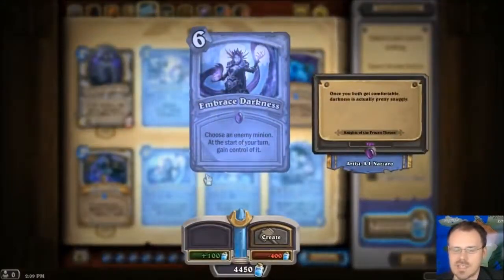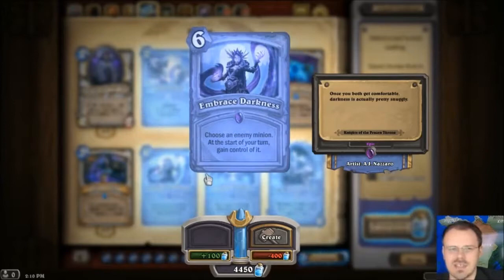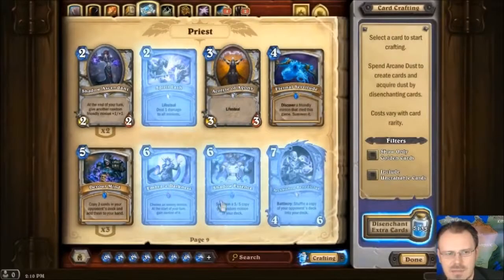Embrace Darkness — no, this doesn't turn you into a Warlock. For 6 mana, you choose an enemy minion. Then at the start of your turn, gain control of it. So this is like Mind Control combined with Corruption — really weird, and I'm not sure how good it actually is. You zap them with this, this is a spell effect that is on that minion, but your opponent still has a whole turn to do stuff with that minion. And then only at the beginning of your next turn do you gain control of it. If you had a way to freeze minions — freeze their minion and then Embrace Darkness it — that would be pretty good. But I'm not sure if this is actually the ultimate card.